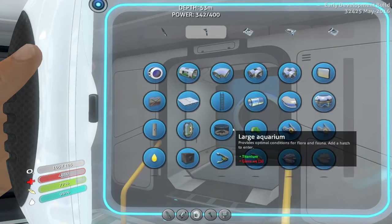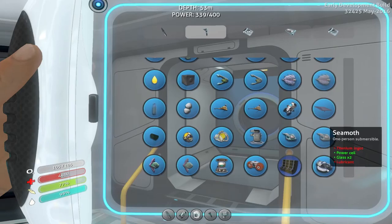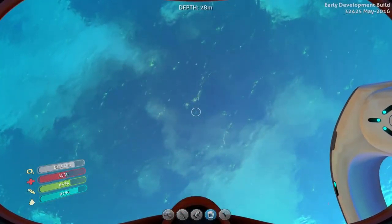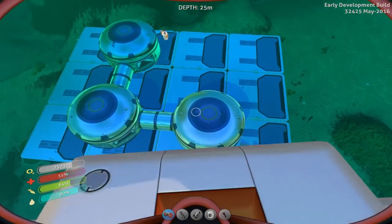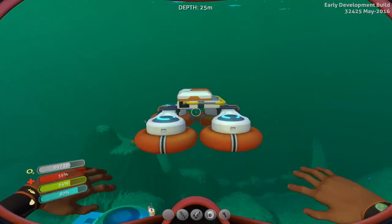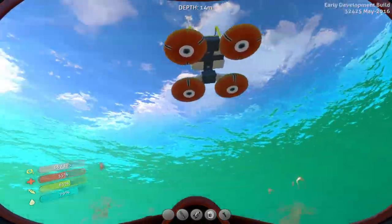So blueprints — at the bottom, there it is. What do we need? We need titanium ingot, power cell, glass x2 and lubricant. So I've got the components for the Seamoth and this mobile vehicle bay, which we've got the blueprints for before. And we'll deploy this, which is floating to the top.